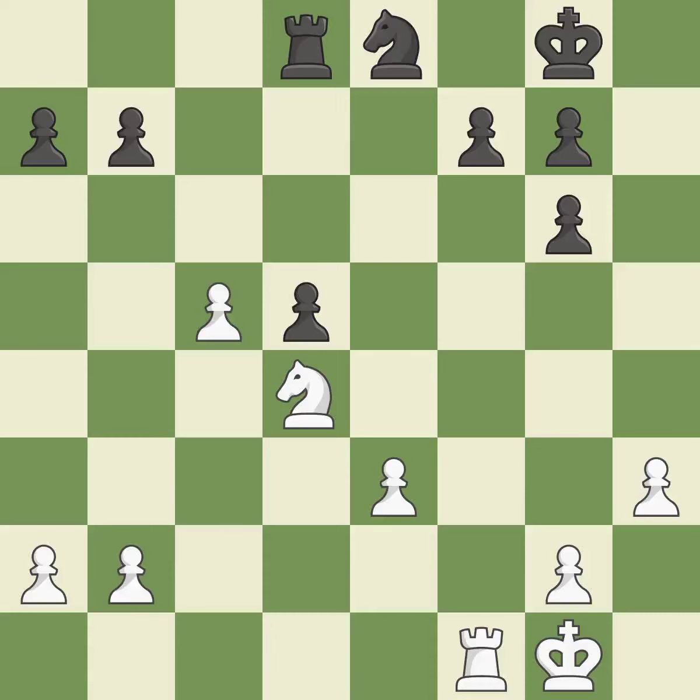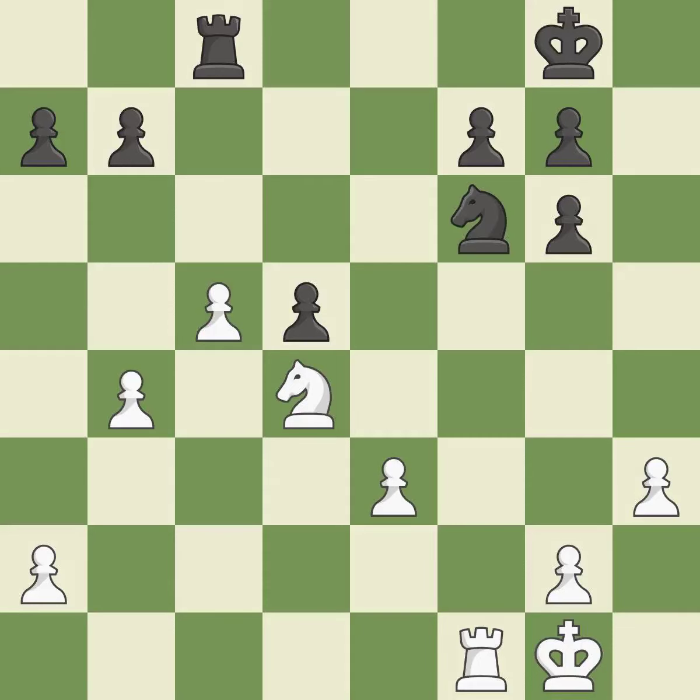The pawn is now on a square that is safer. That is a logical response. A pawn that was being attacked and had no defenses is now protected by this. This misses a chance to make a pawn-winning threat — it is incorrect. This permits the opponent to take an outpost with a knight — it is an inaccuracy.